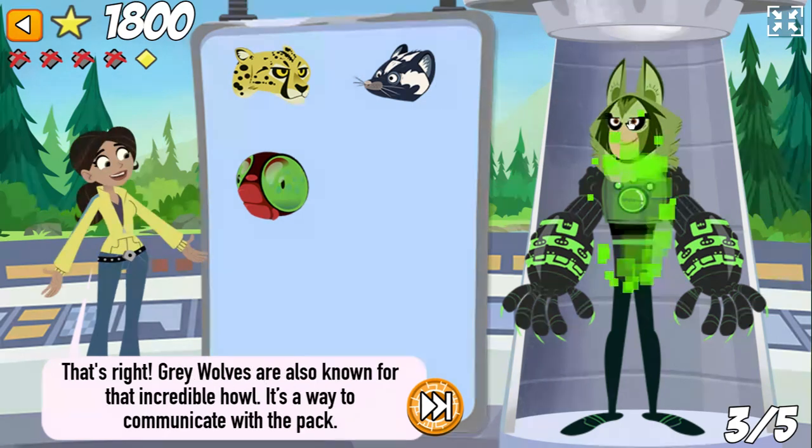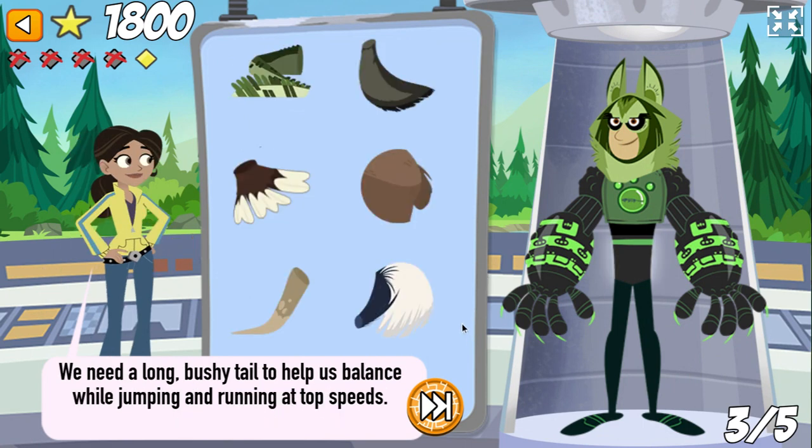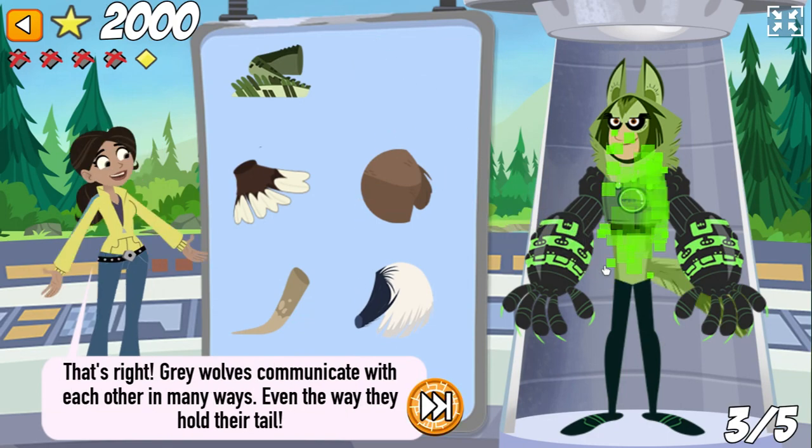Find a head with great senses. That's right! Gray wolves are also known for that incredible howl — it's a way to communicate with the pack. We need a long, bushy tail to help us balance while jumping and running at top speeds. That's right! Gray wolves are social animals that live in packs and communicate with each other in many ways. Even the way they hold their tail is a form of communication with other wolves.